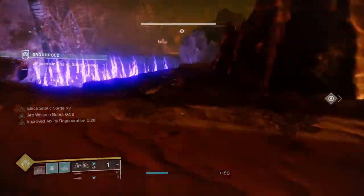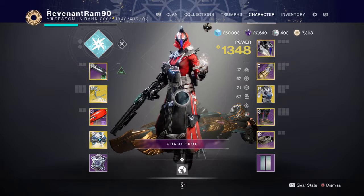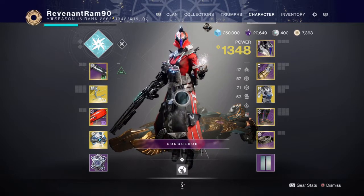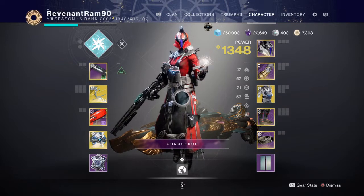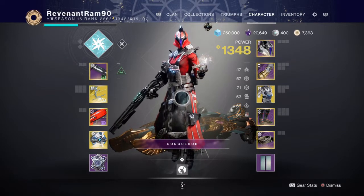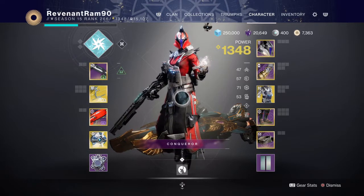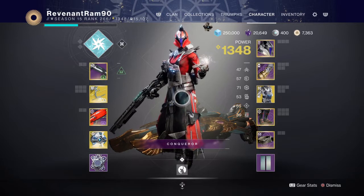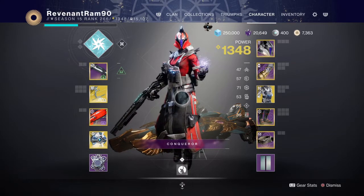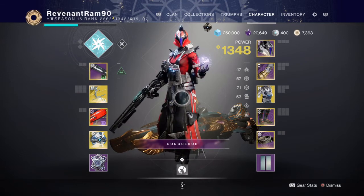Storm Dancer's Brace combined with elemental well mods lets you chain supers and become a Sith Lord — just chain lightning everywhere. For end game content, if you like Storm Trance and want to use it in grandmasters, give this a shot. You'll have a super up a lot and deal with ads really easily. It's not much for boss damage unless you can get Ascending Amplitude to max stacks and hit the boss. You can adjust the build as needed — I ran it with a Hothead rocket launcher for extra 25% arc damage bonus. Hope you enjoy and can use this build to your advantage.